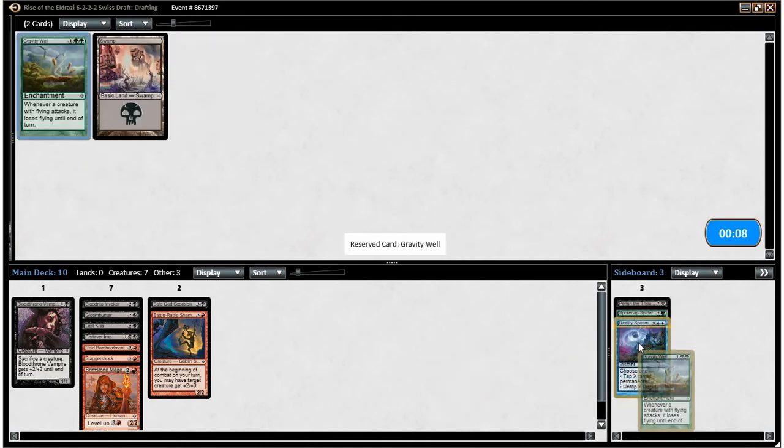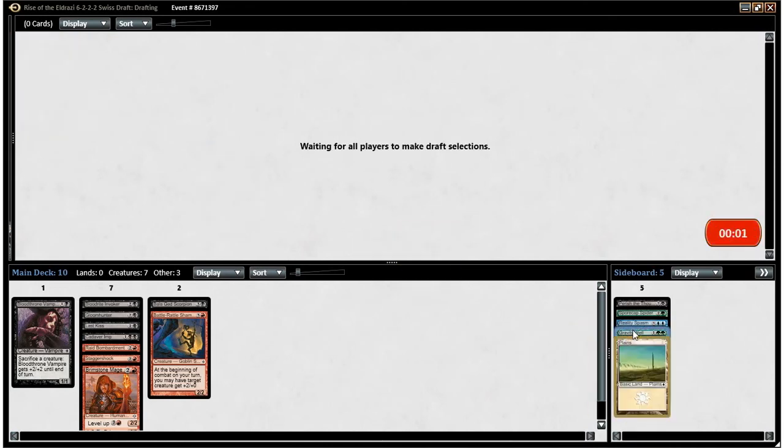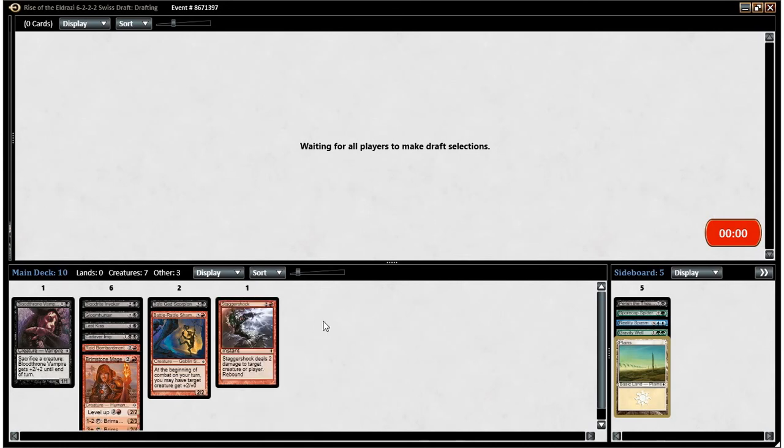Gravity Well — that's kind of a cool card. There's not really a Blue-White Skies archetype in this format, but it would be a good sideboard card if there was one. I've never noticed it before. The Battle Rattle Shaman is good with the couple Flyers we have so far as well. Right now all of our creatures activate Raid Bombardment — they all activate it. So that's some synergy for you.